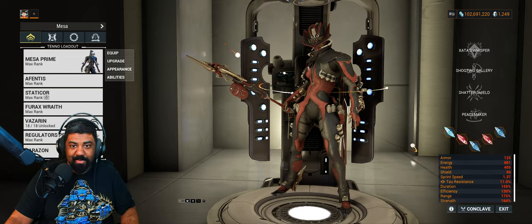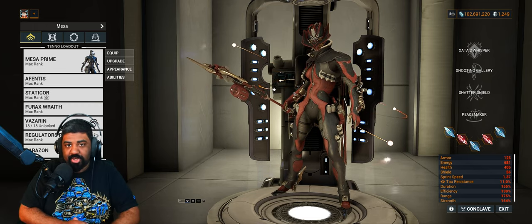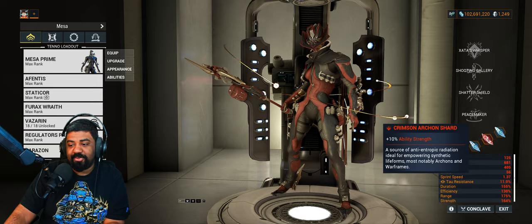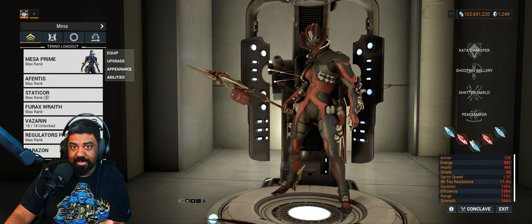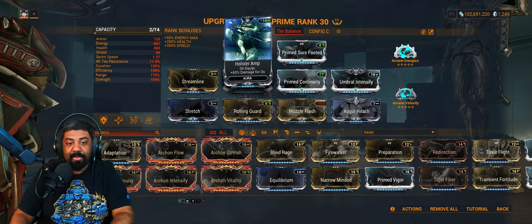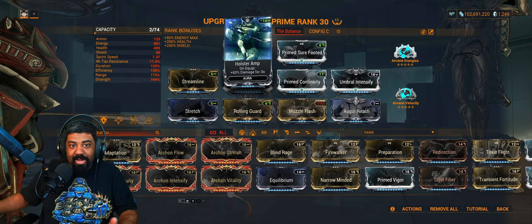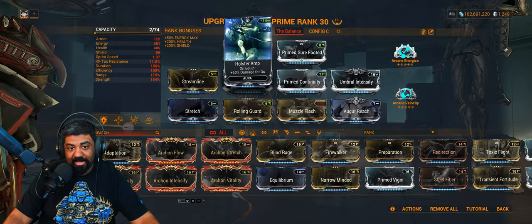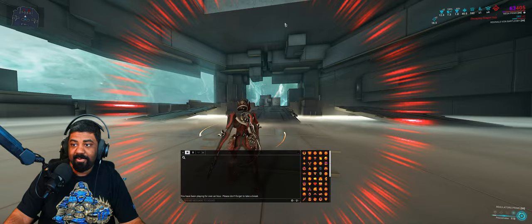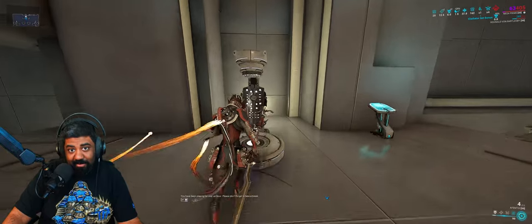Let's take a look at the Mesa build. I do have Archon Shards — you don't need these, this is just for min-maxing. I have three blues and two reds. The two reds are all power strength increase, while the blues give me energy maximum — 150 energy and 20% power strength. In the aura, I have Holster Amp, which gives me 60% base damage when I swap to any of my weapons. This will be very nice when you throw down your Aphantas, swap, and go into your 4 — you will get this buff. It looks similar to Vigorous Swap because it pretty much does the same thing.